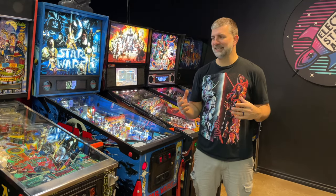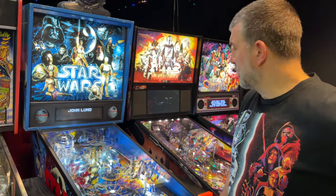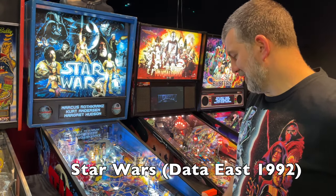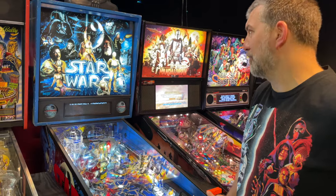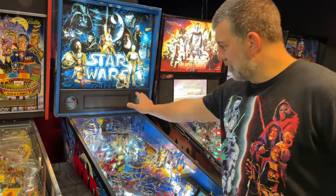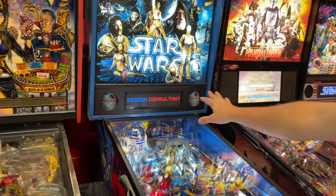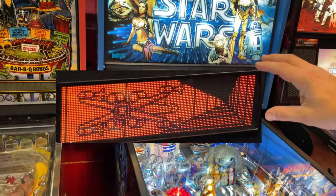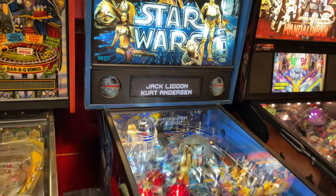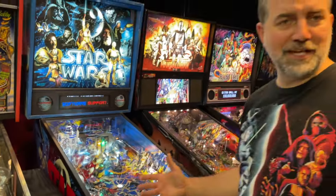We're going to start with Star Wars by Data East. This was a game that came out in the early 90s, and we have added something to it — we've added a color dot matrix display. This display was just in orange monochrome when we first had it. So I'm going to turn it on and play a ball or two and see how it goes.